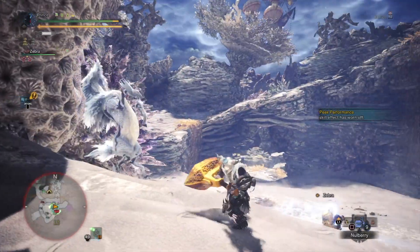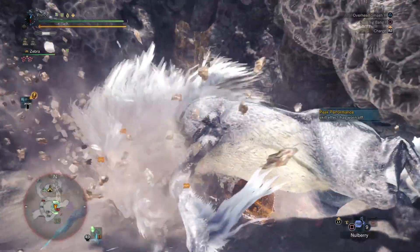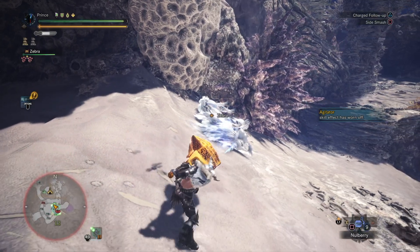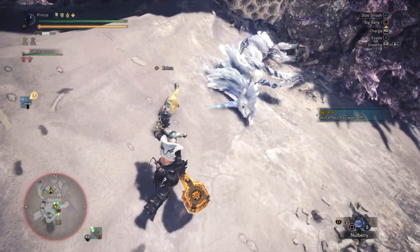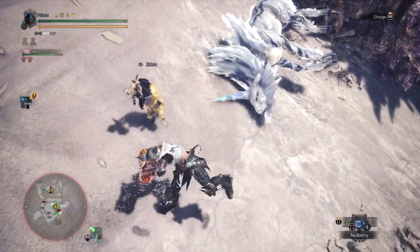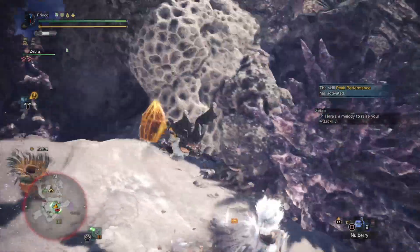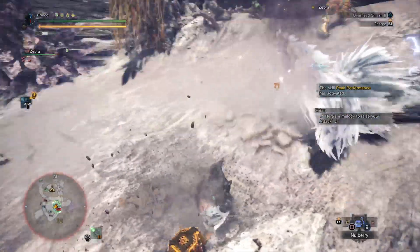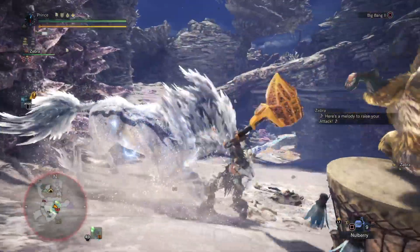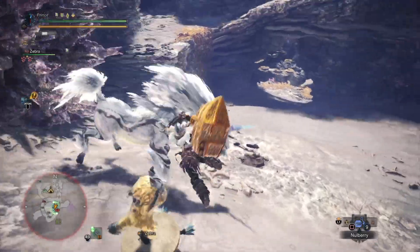Now let's get into the best practices of using this build. It's a very beefy build and the main gimmick is the sleep element — we're going to be knocking monsters to sleep. With Sleep Attack at 3, you're doing maximum sleep damage, which gives you the perfect chance for a big wake-up hit with your hammer. Slugger at 3 and Stamina Thief at 3 let you tire the monster quicker and inflict more KOs — KO damage is caused by blunt weapons and knocks monsters down.